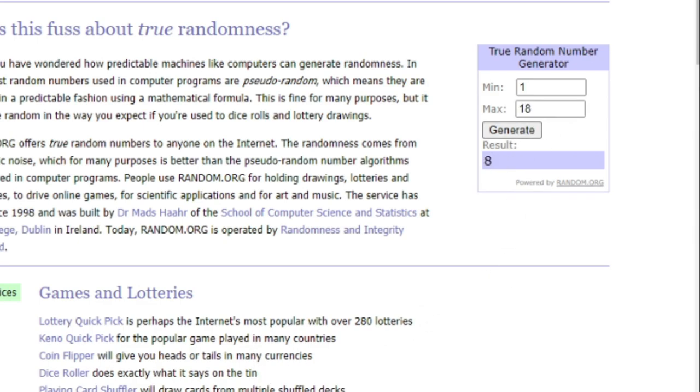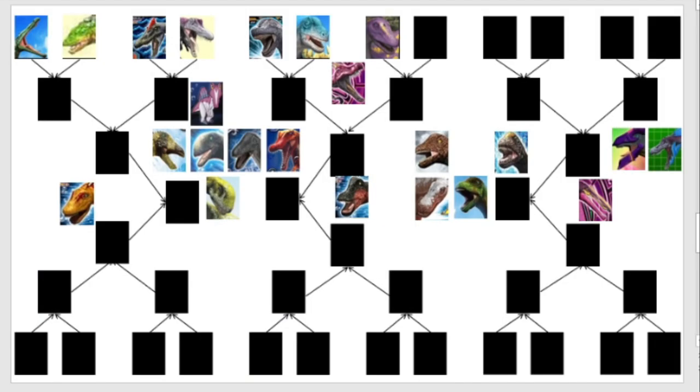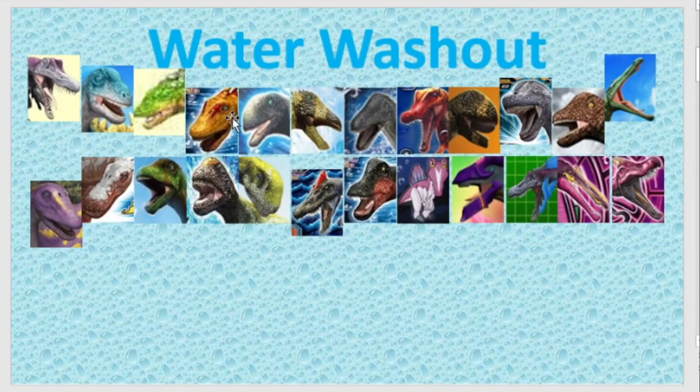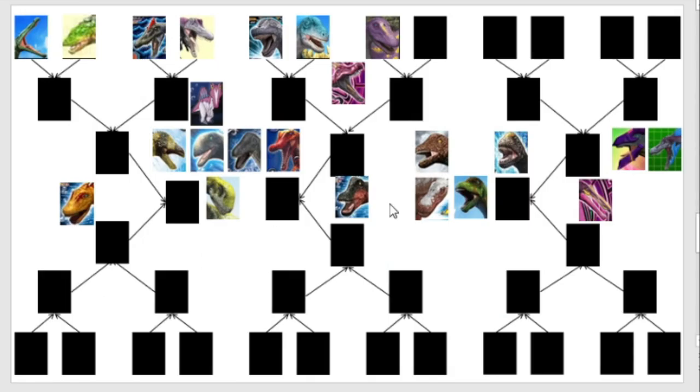And his opponent shall be number 14 — that is Brontikins. Not good for the Decreosaurus, because it is Brontikins. That could be a tough match for him.